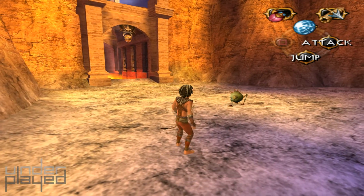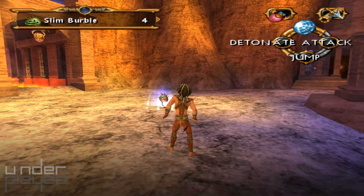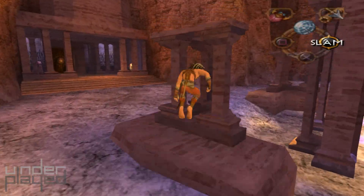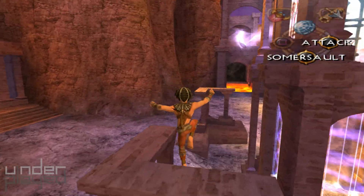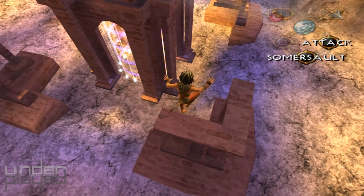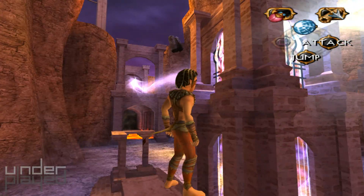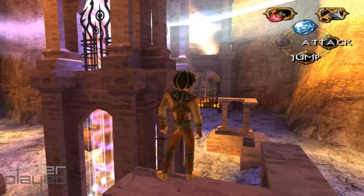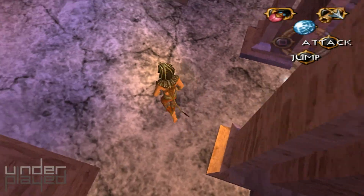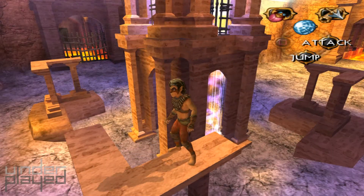Maybe we can find some fire over here. That guy's there. Can I go on top of this, perhaps? I can. Where can I go? I don't get the impression that using the frogs on these pillars would do anything productive.